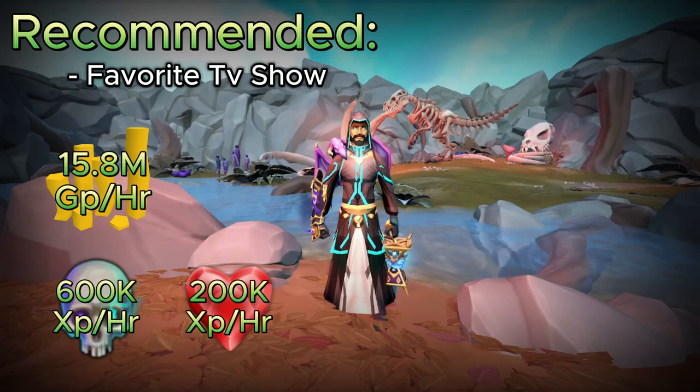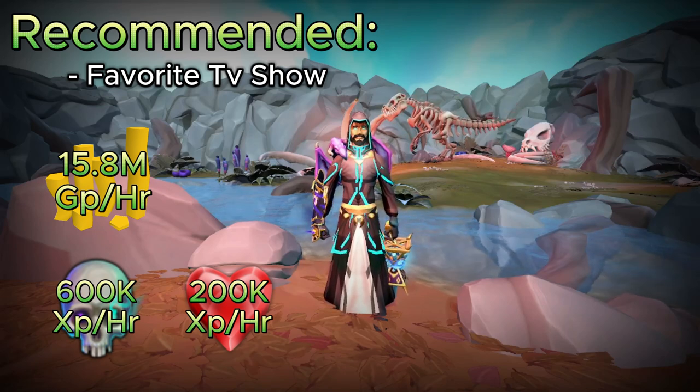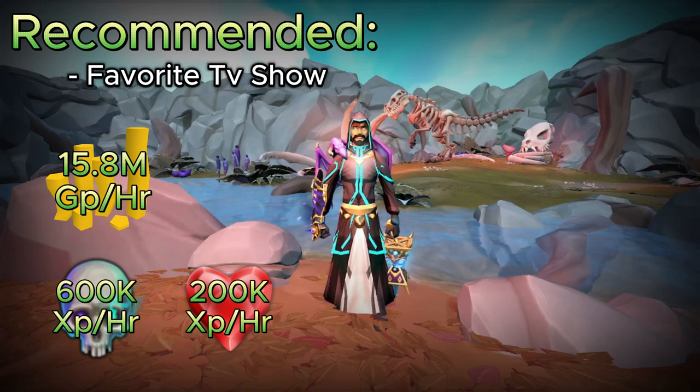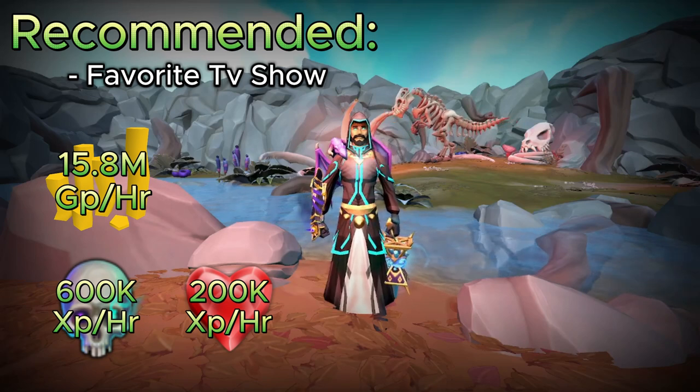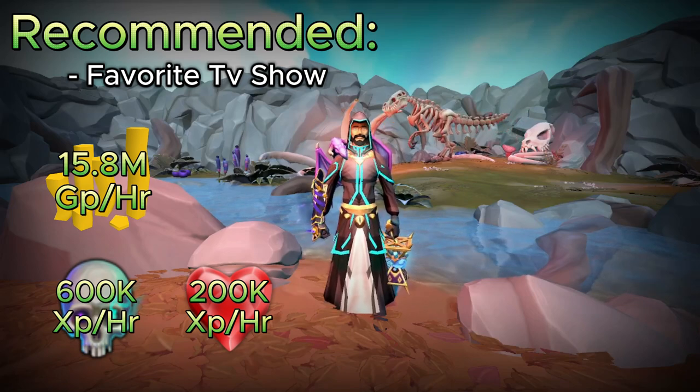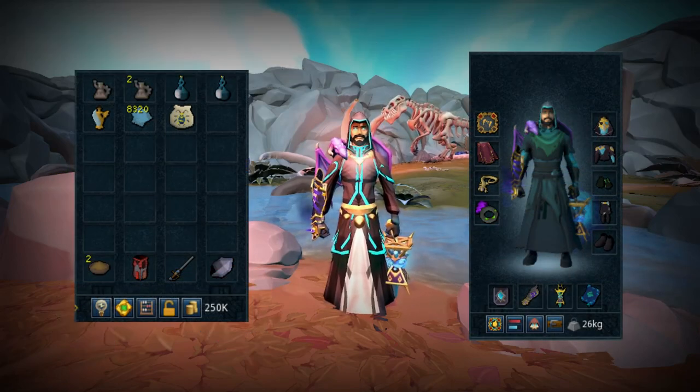My only recommendation is to find your favorite TV show because this AFK method is amazing. You can expect to make about 15.8 million GP per hour and around 600k XP per hour for Necromancy, and about 200,000 XP per hour for your Constitution.